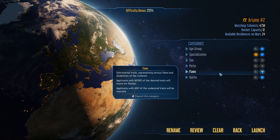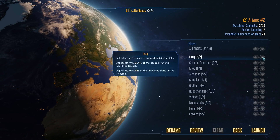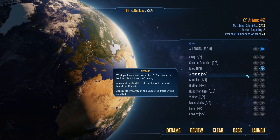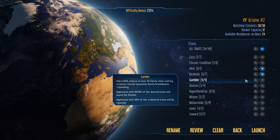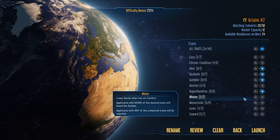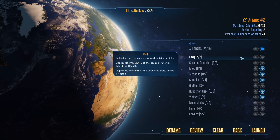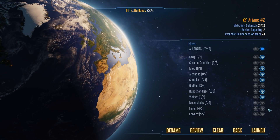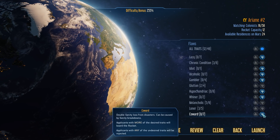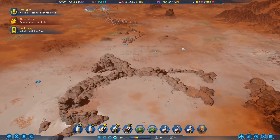New colonists arriving — passenger rockets. We can't afford to be as picky anymore, unfortunately. Which ones do I absolutely not want? I don't want idiots, let's say no. I don't want alcoholics. I don't have casinos at the moment, so gamblers are out. Gluttons I can live with. Hypochondriacs, not so much. Lose the sanity when low on comfort — let's not have whiners. I don't want lazy people. Double sanity loss from disasters — hmm. That's a pretty decent list; let's go ahead and launch.